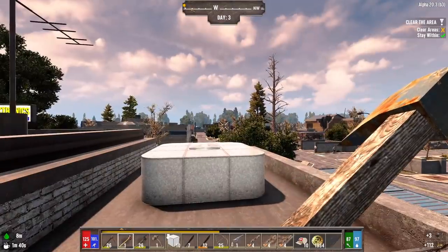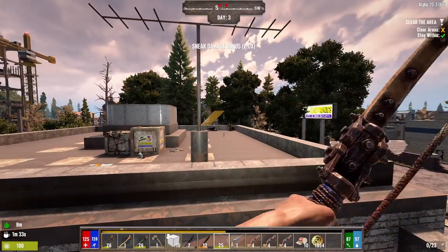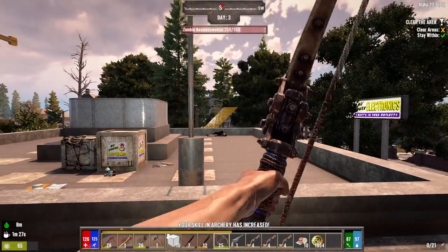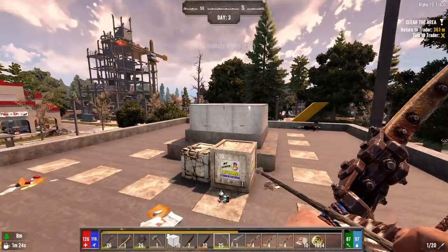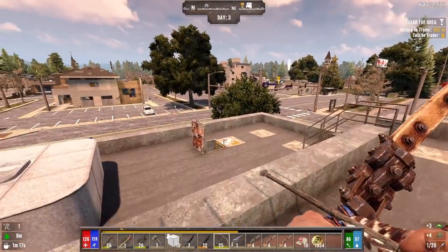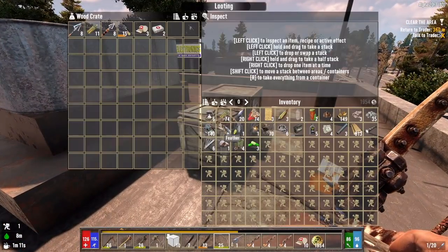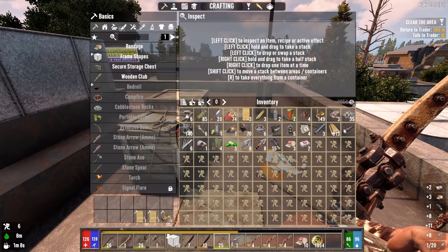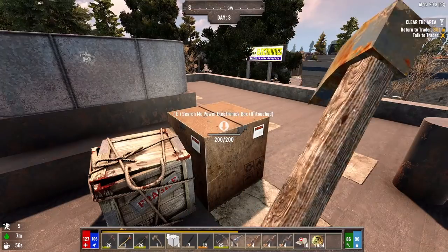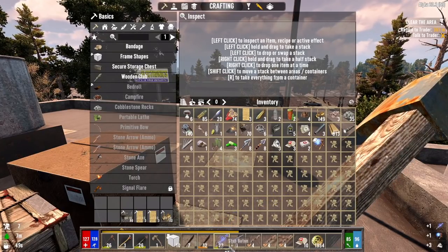Alright, how are we looking up here? Got the main stash, got a bird, couple zombies. Let's take the bird out — dead. These fucking arrows pack a walloping, sent that one zombie flying off the roof. Probably should have closed that hatch. Couple vitamins. There are some better gloves than the ones we're wearing so we'll scrap the shitty ones. Stun baton — I'll bring that down. I know we're knife guy, but fuck it, I'll mess around with that thing for a little bit.